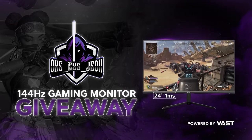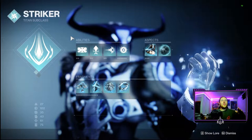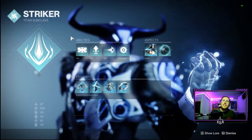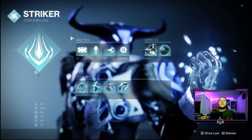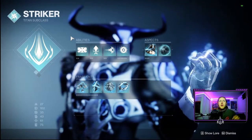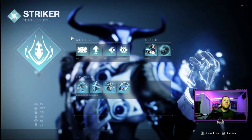Getting into the build right here, we are one-shotting everything with our super, and our melee is decently effective especially with how we're running our aspects, fragments, weapons, and mods. To start off, we're going over our abilities, aspects, and fragments.